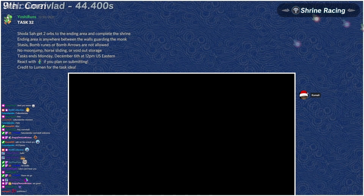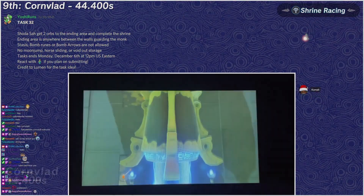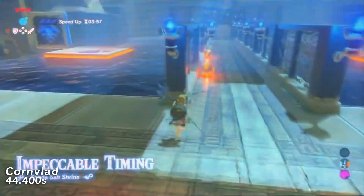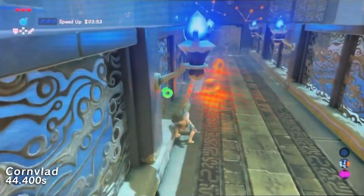In ninth place, Coin of Life with a time of 44.4 seconds. Using a spear to hit them — that's actually a really clever way to move them. Since the spear's long range, it actually hits them.